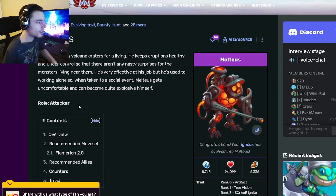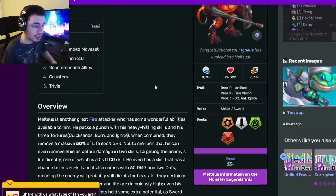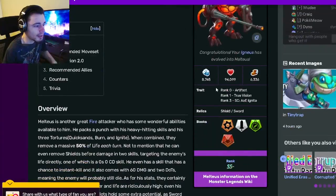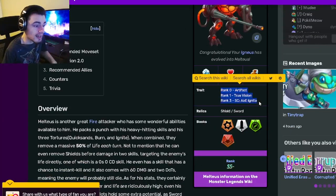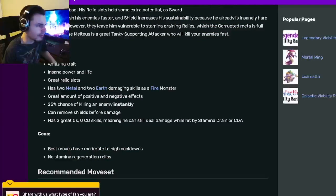Meltius is an attacker and he's actually one of the best attackers in the game. His rank is SS minus, which is amazing, and his traits are artifact, true vision, and AOE ignite, which are pretty good, and then as well it's our shield and sword, which are also pretty great.